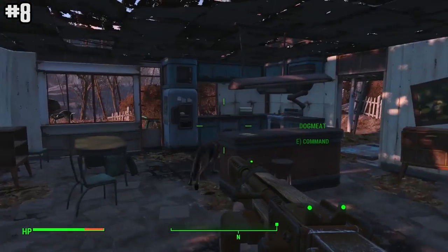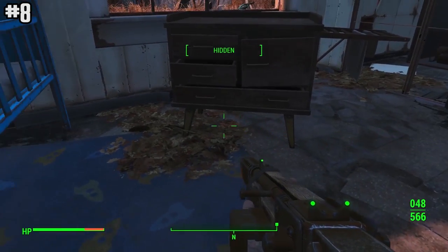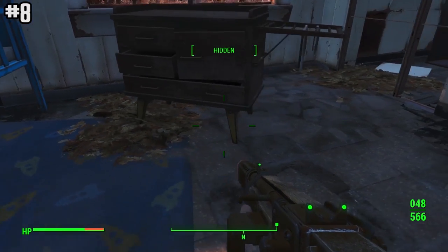Go back to your house after leaving Vault 111. Look under the chest of drawers — there's a book called Your Special. It gives you an attribute point of your choice. That's a really nice way to get an extra SPECIAL point right off the bat.